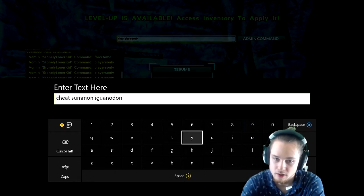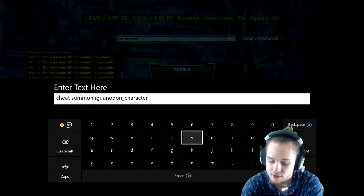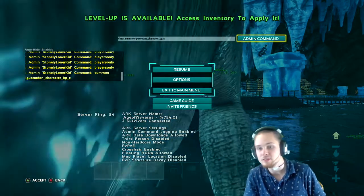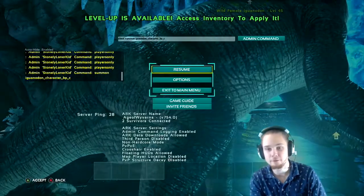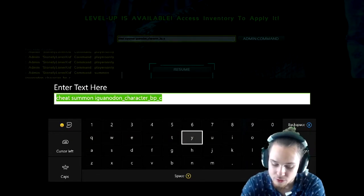So type 'cheat summon Iguanodon_Character_BP_C' and this will give us a friendly little iguanodon that is frozen. Before we unfreeze it by typing 'cheat playersonly' again, we're going to want to force tame it.